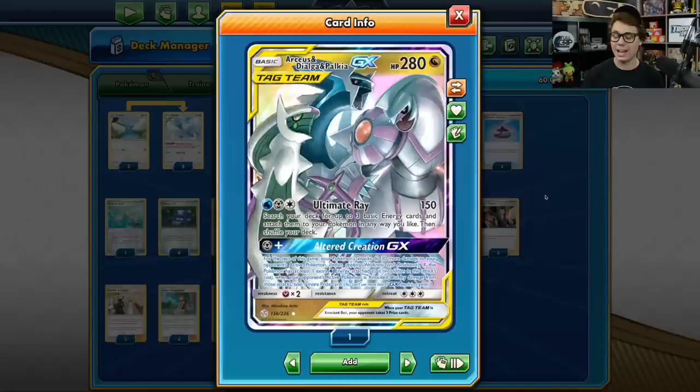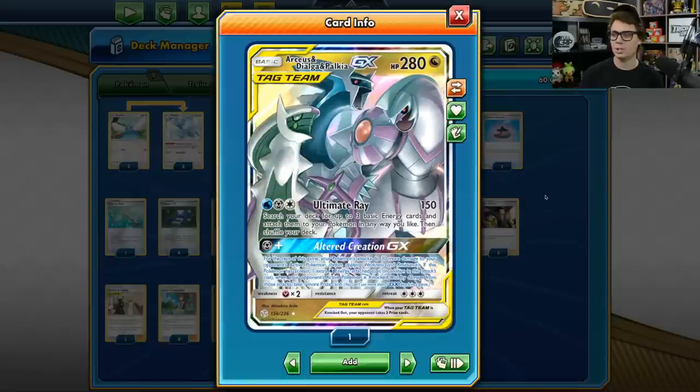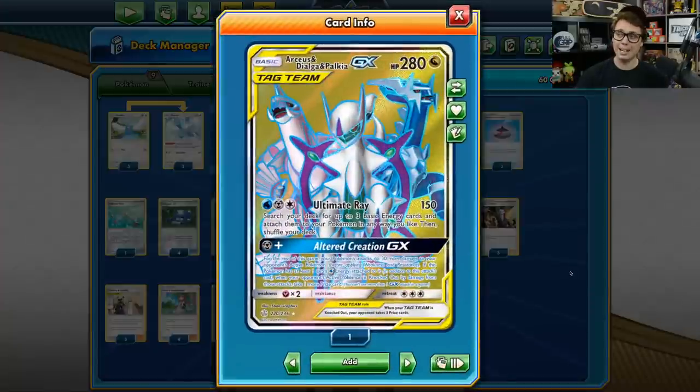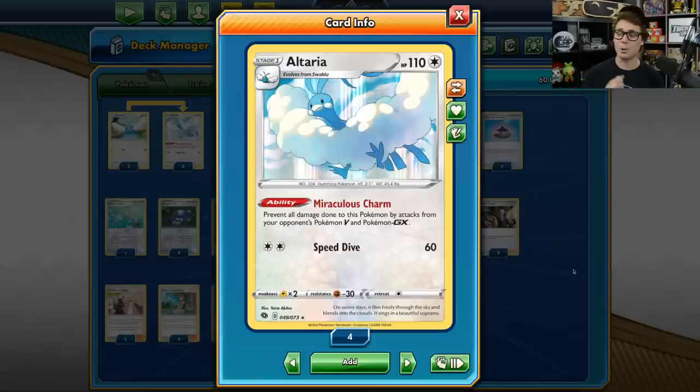And if you have an extra Water Energy attached, you're going to be taking bonus prizes every time you take a knockout for the rest of the game — one of the best cards in the Pokemon trading card game right now. After you use Altered Creation GX on turn 2, ideally you'll go for a turn 3 Ultimate Ray, which deals 150 damage — 180 after Altered Creation — and lets you search your deck for up to 3 basic energy cards to attach anywhere. Often you'll be powering up your Altarias, who have the amazing Miraculous Charm ability preventing all damage from your opponent's Pokemon V and GX.